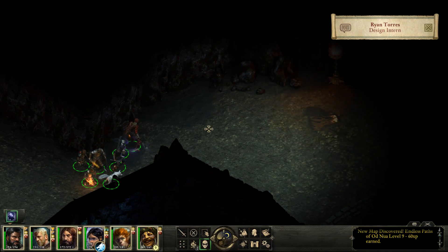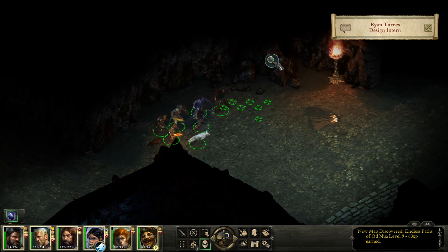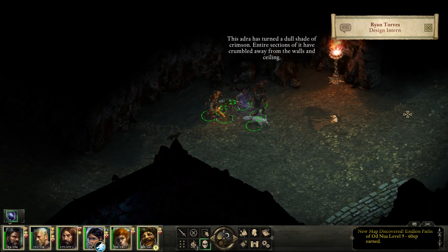We planned on having the area be quite open with a large variety of paths to take. There were three Inguitha machines scattered about, and each one of them was feeding souls to the shade in the center. Initially, the shade would be a monstrous encounter for the party to face. As the player would destroy each machine, the shade would get weaker and weaker until it was a sizable challenge.